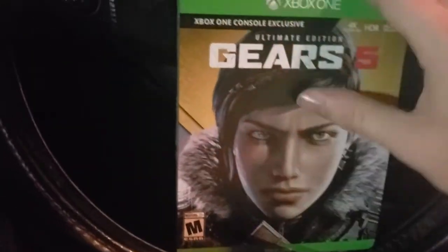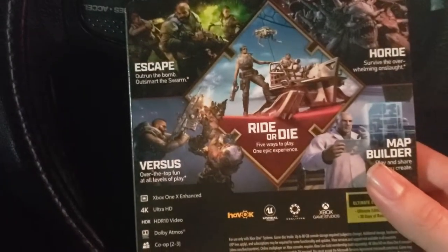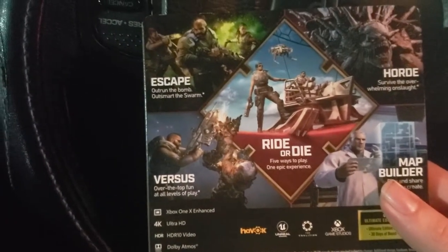Thank you for getting me my copy. So I just wanted to give you guys a little peek at Gears 5. Look, this is the cover for the outer layer. Just like in Mortal Kombat 11, you've got the back side which has all the stuff — you got the Rider Died logo, the map builder, Horde Motorscape, and Versus, and of course the campaign that comes with it.